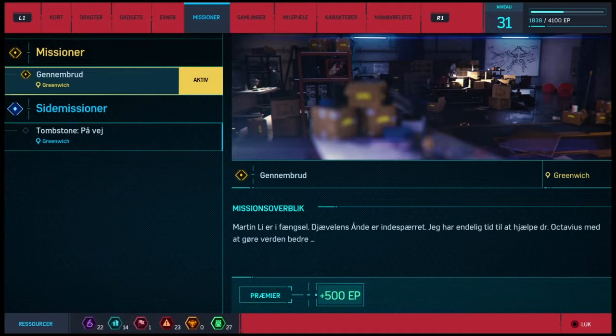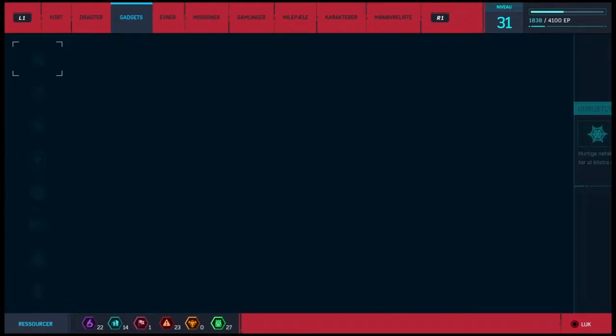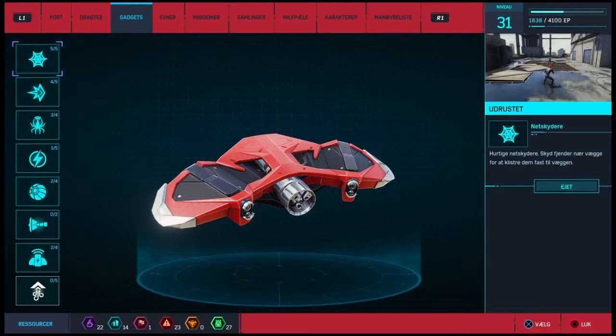We beat up Martelly — AKA Mr. Negative — in the last video. He's in prison now and the Devil's Breath is also locked away. And now we are going back to Dr. Octavius' lab to help him and see what he's come up with.